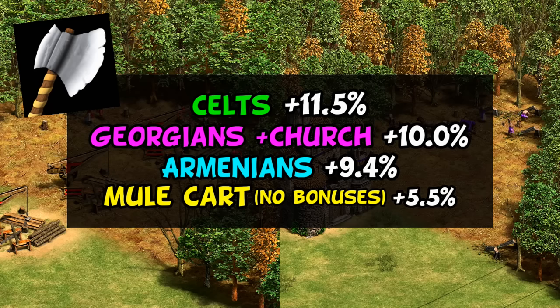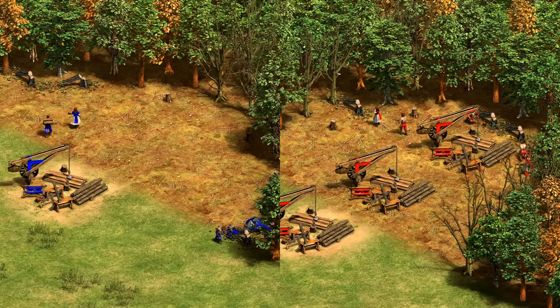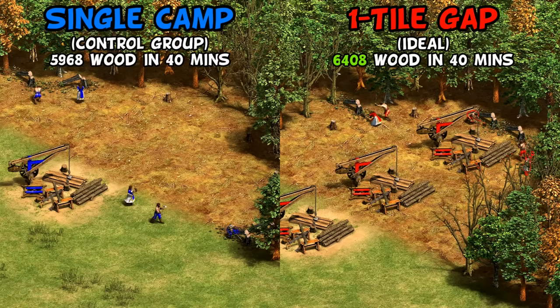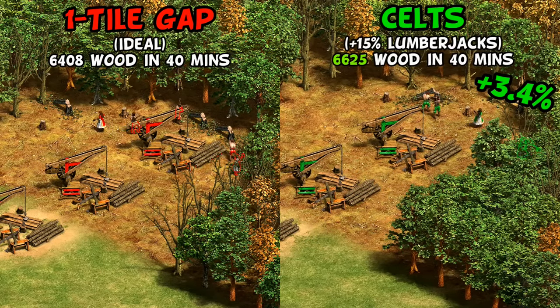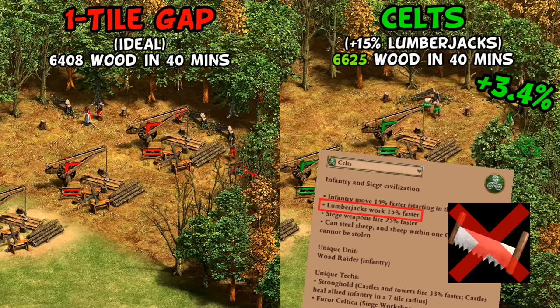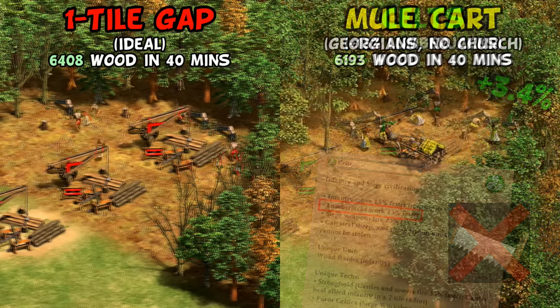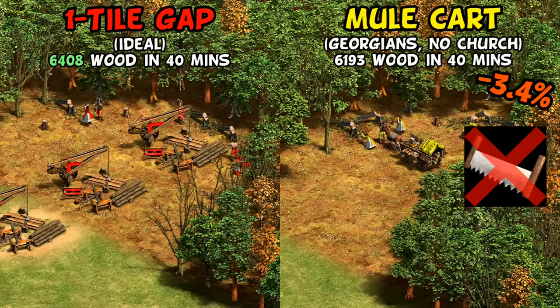Now let's contrast that with having all available upgrades — remembering Celts and Georgians are missing Two-Man Saw, while Armenians now get the full impact of their better techs. I went with a 40-minute test. Diligent camp replacement paid off again with a 7% advantage, because faster chopping with better techs makes the single camp inefficient earlier. The Celts advantage dropped to just 3-4% above that — without Two-Man Saw, at best with no walking time, Celts are automatically down to just a 5% advantage in the late game. The Georgian mule cart without a fortified church came in just under a generic civ — their mule cart gives about +7% on its own, almost making up for lacking Two-Man Saw.